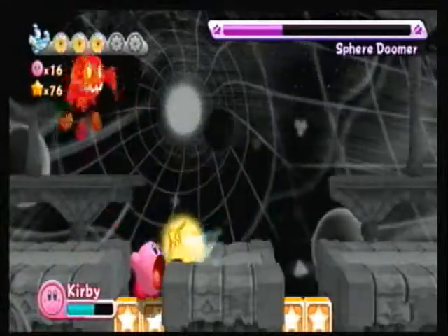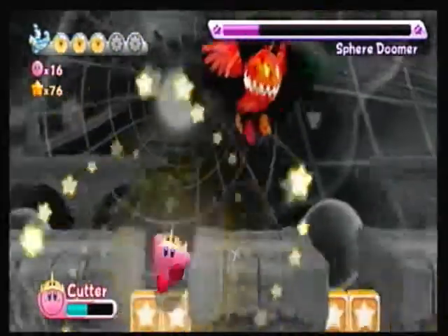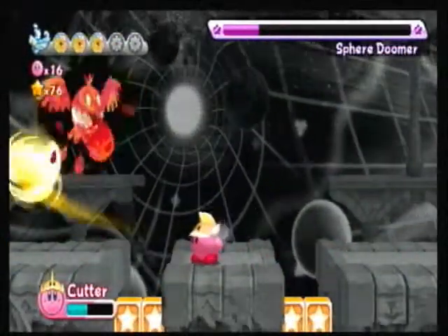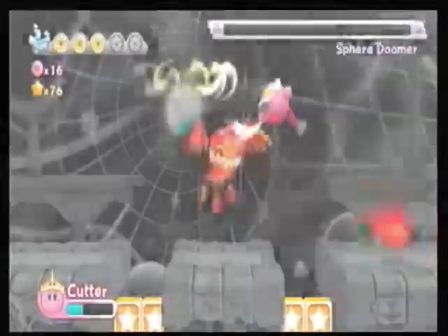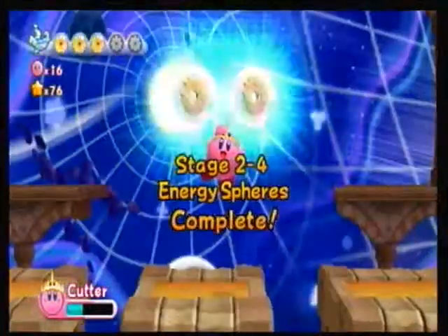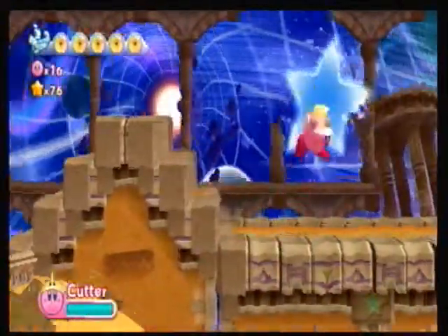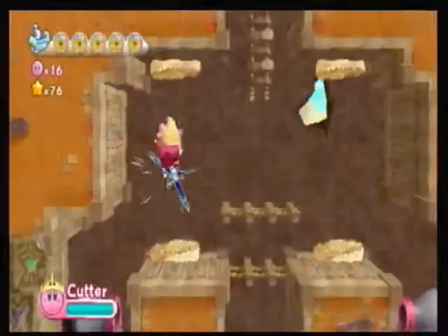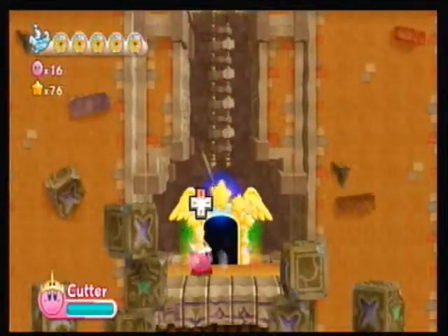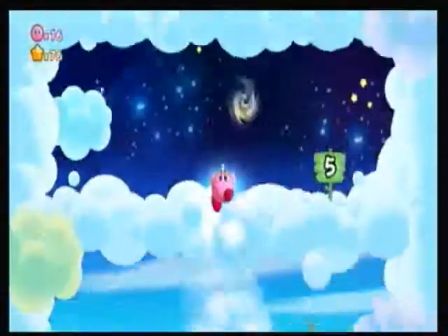Hopefully I don't lose my cutter ability this time. Sphere Doomer is really easy, you just have to be careful. The reason I died last time was those star blocks beneath you — if it was just normal ground I wouldn't have died. It's really stupid how they did that because you can just get sent flying down into the ground and kill yourself. I don't really like what they did there.